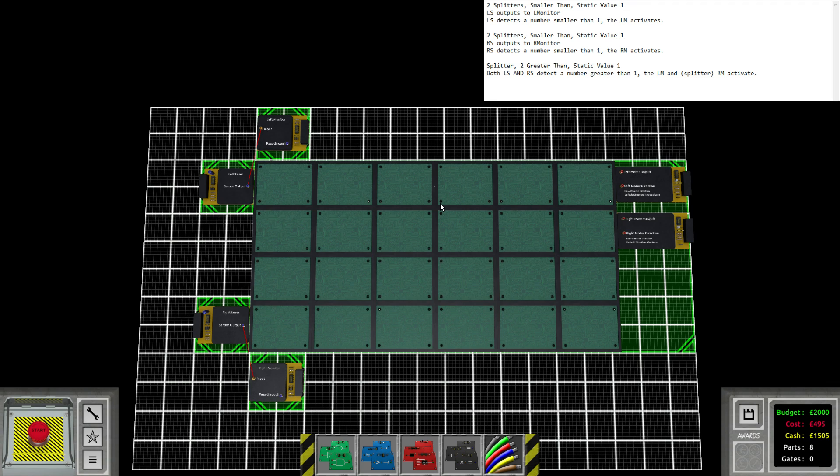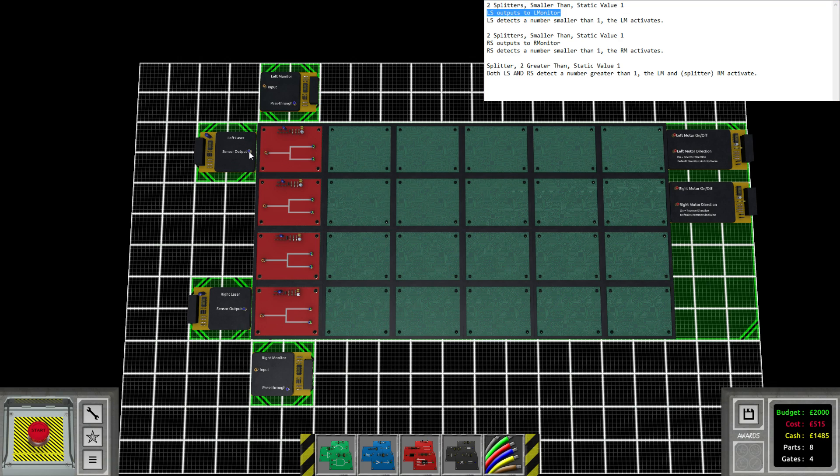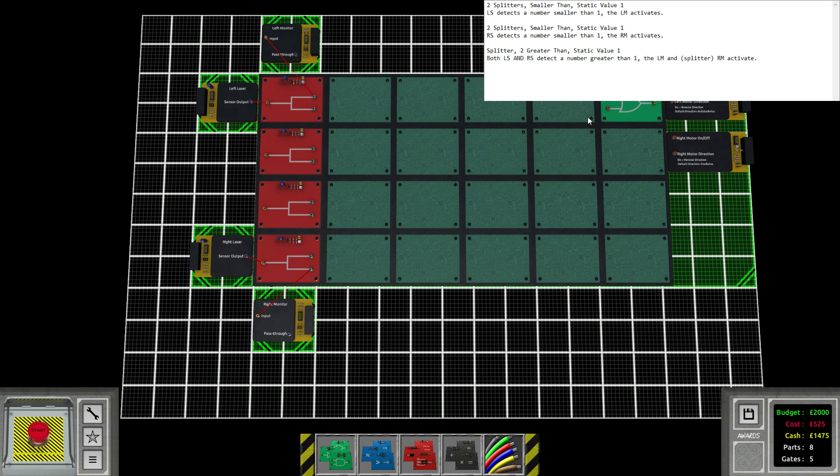I'm going to keep this notepad up in the corner - having this will make it so much easier to think through. We know we need two splitters for the left and right sensor. Let's do the easy condition first: the left laser outputs a signal directly to the left monitor, and we can do the same with the right laser and right monitor. The left motor can also be activated through another method, so we're going to need an OR gate for the left motor and another one for the right motor.